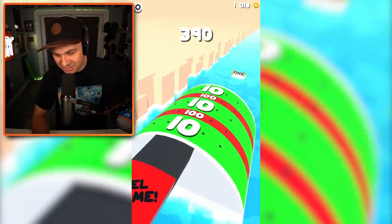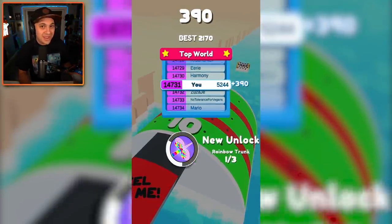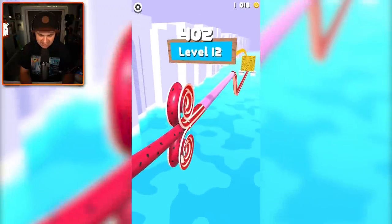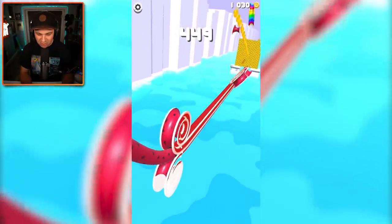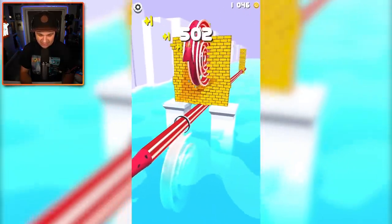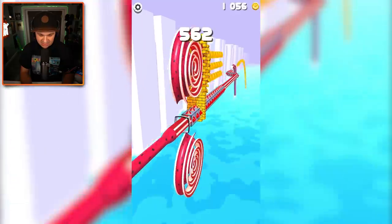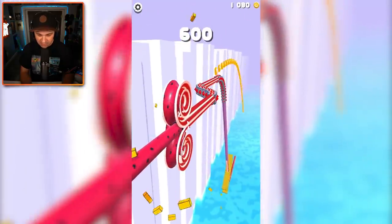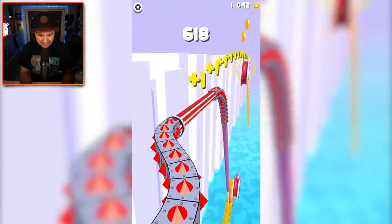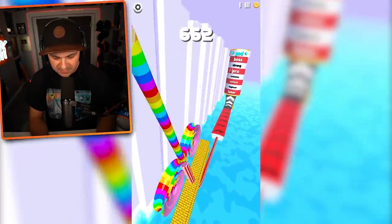Oh my gosh, I was not necessarily expecting that, and I'm very happy that I nailed it. Let's keep things going — rainbow time! I love the rainbow, it's so pretty, but I want to see what other kinds of crazy looking spirals we can unlock. I'm having a fantastic time. Smash this wall! Well done — like a true champion. Look at the water — what is going on in this world? I'm just like on a roller coaster of spirals.